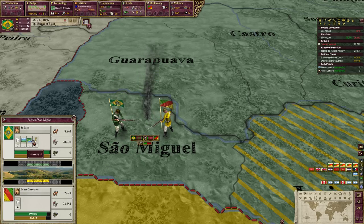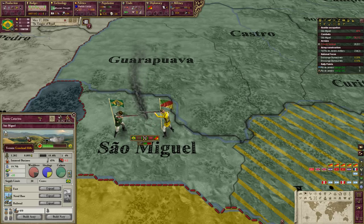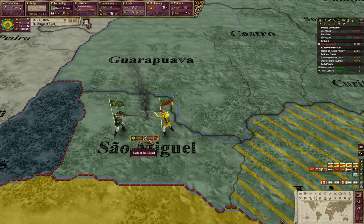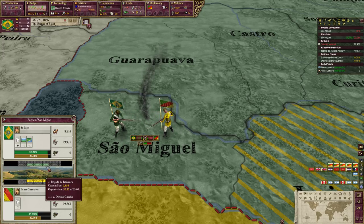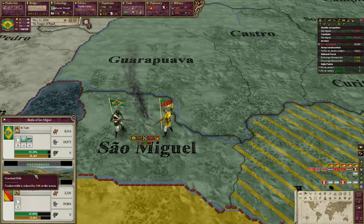We actually took quite a bit of a hit here — a crossing terrain penalty. Grassland hills does give a minus one roll because it grants the defender defense plus one. We do outnumber him quite a bit though. The cavalry deployed in the middle, which means his center is going to crack pretty easily. We have equal organization, pretty good strength. We took a minus one in the crossing and a minus one for the terrain since grassland hills grants the defender defense plus one. Your combat width will actually get smaller as the game progresses.